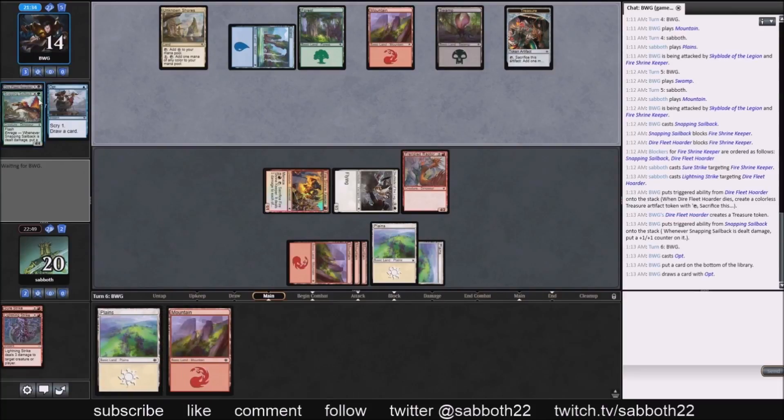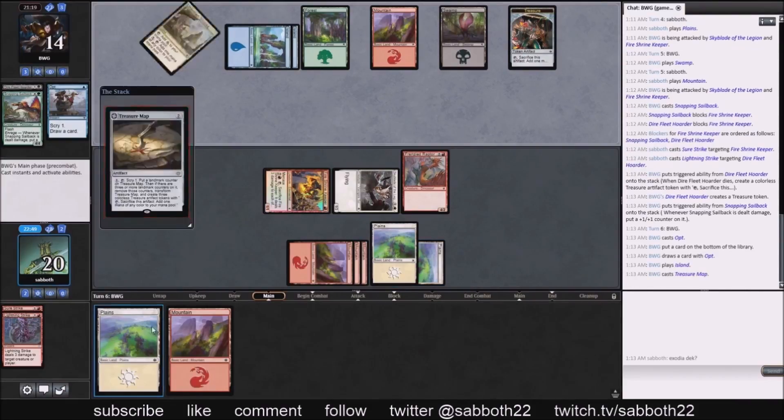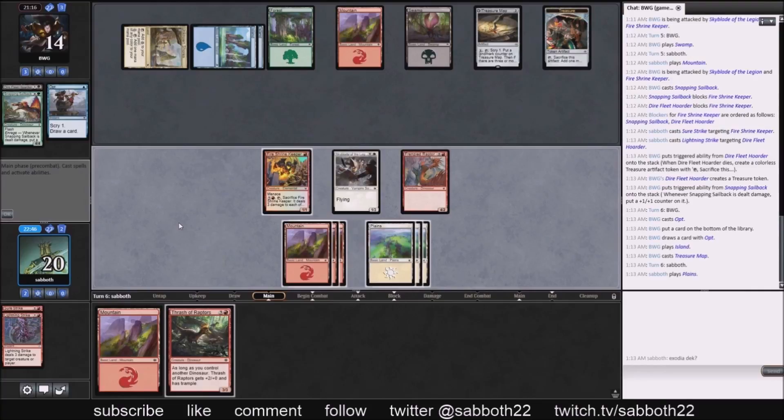That could be a few more points of damage. I'm pointing out that it's like an Exodia deck over there — once you get all five colors of mana, you're really doing it. They have treasure, one of each land type, an island, unknown shores, and a Treasure Map. That's not the defense they need to assemble for now.